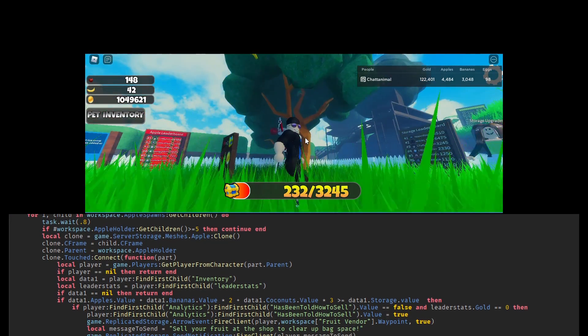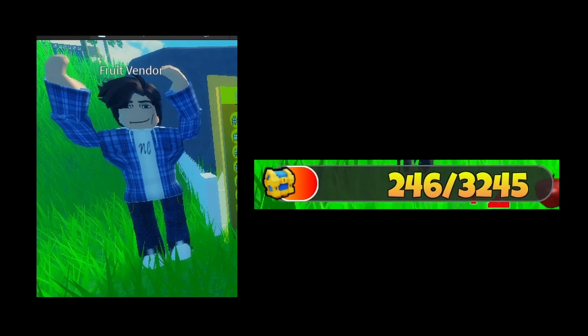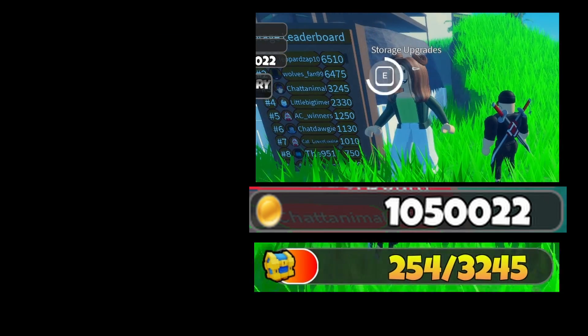First, I started with a picking-up fruit mechanic to try to understand Lua. From there, I created a storage mechanic, meaning that you'd have to sell your fruit. So I made a fruit vendor. The storage was kind of small, so now you can use your gold from the fruit vendor at the storage upgrade. Now we were cooking.